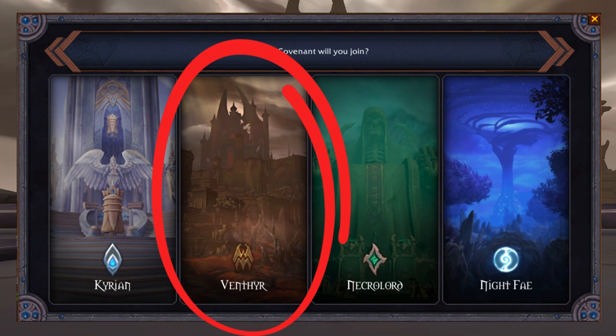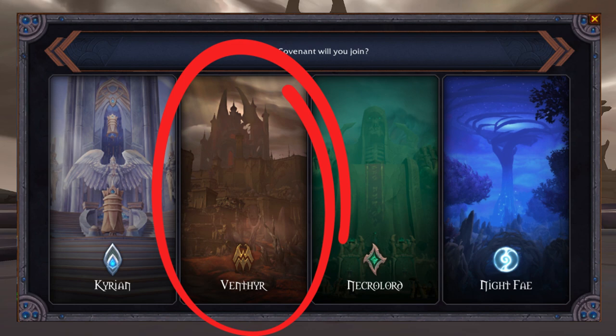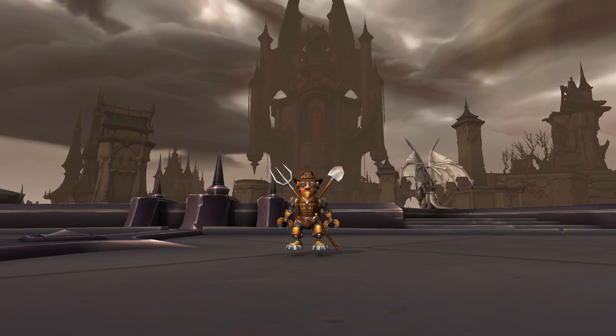The first thing you need to do is to be a Venthyr Covenant. Covenants were introduced in the Shadowlands expansion. At pretty much the beginning of the storyline you'll have to choose a covenant, which you will then complete a campaign for.